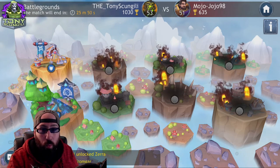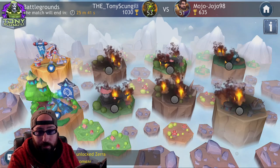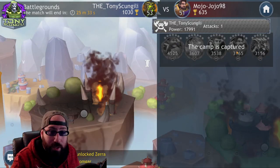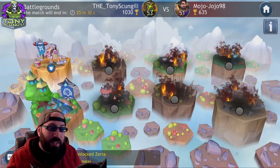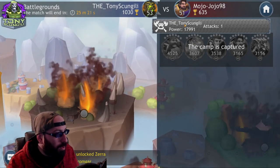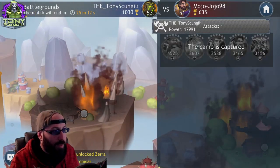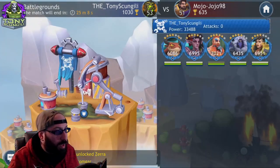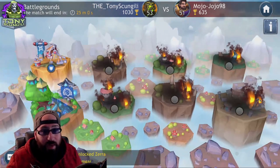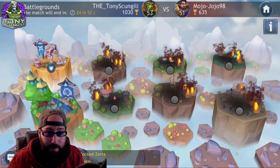His strategy was: if he could stop me at the front, I might use my strongest power there and not have enough to beat what he had left. As it turns out, that didn't work. My strategy was to give him the opportunity to fight weaker teams up front, possibly letting him overestimate or waste strength. He saw a 28k team and a 17k team, so now I have my two strongest teams in the back untouched.